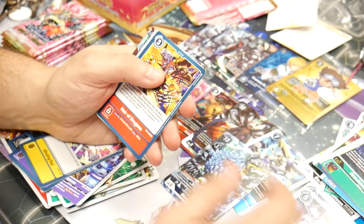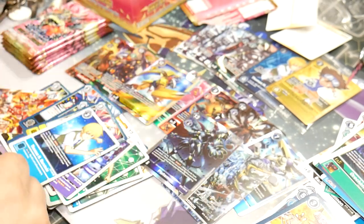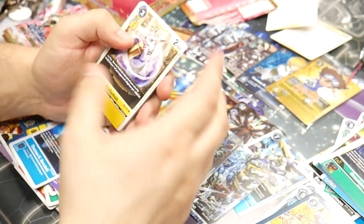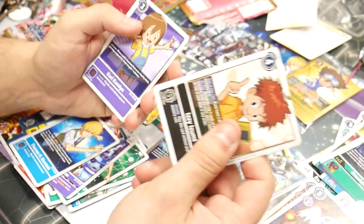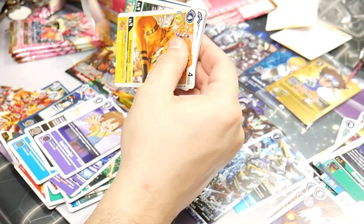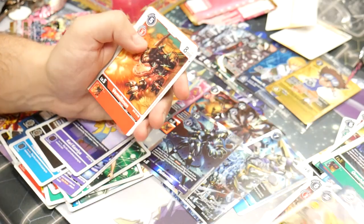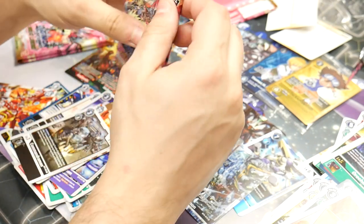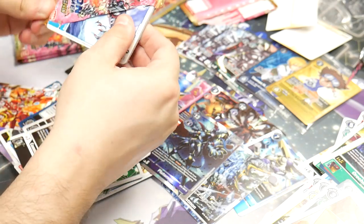Anubismon — got a second one. Very nice. Another Lobomon. Thomas and Plutomon: draw two when Digivolving, play a purple option at less cost or six — not a bad card. We'll probably build around it on the channel one day. Tankdramon — a D-Brigade deck is kind of a giant meme. Izzy Kari, first Kari — you can play this in Mastermon and do some funny things. We never opened power-up packs because we didn't get ours yet; they forgot about Canada. ShineGreymon and Commandermon — good rare.